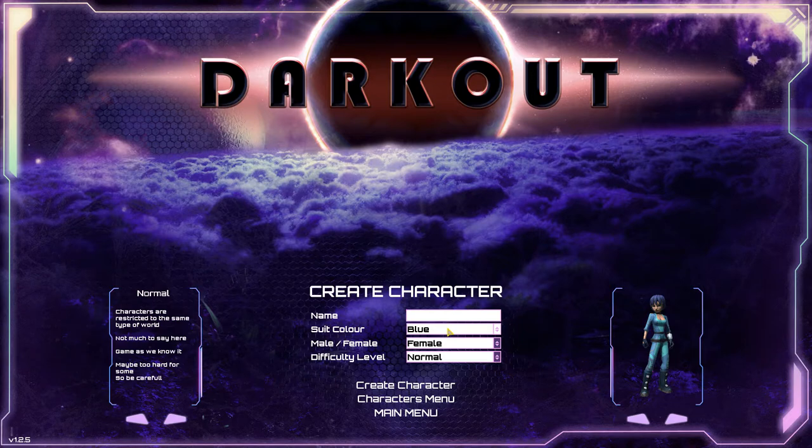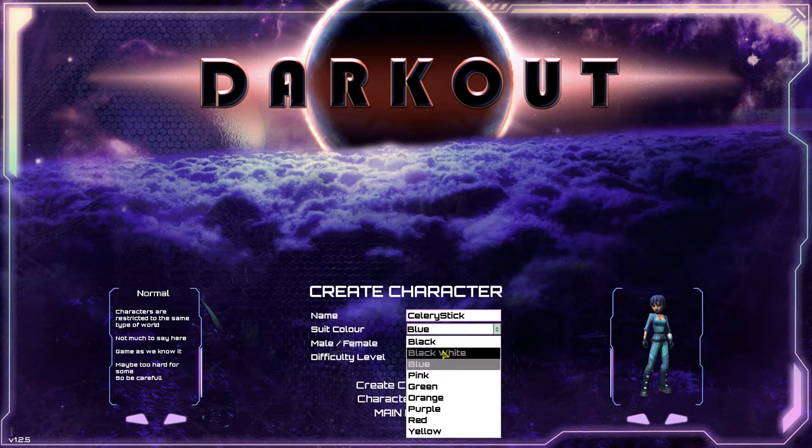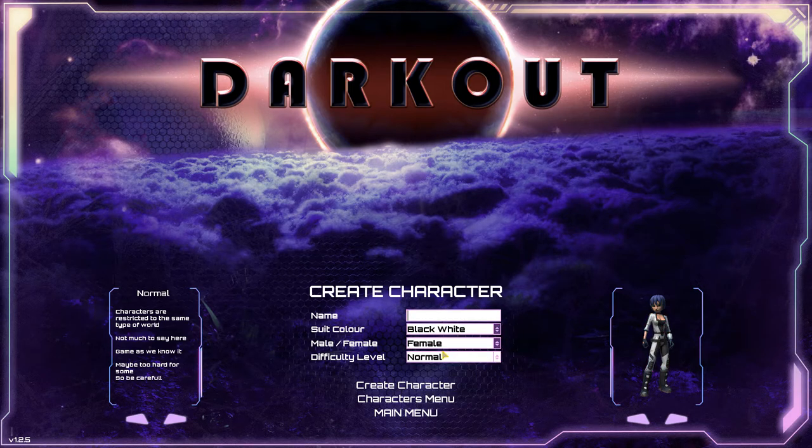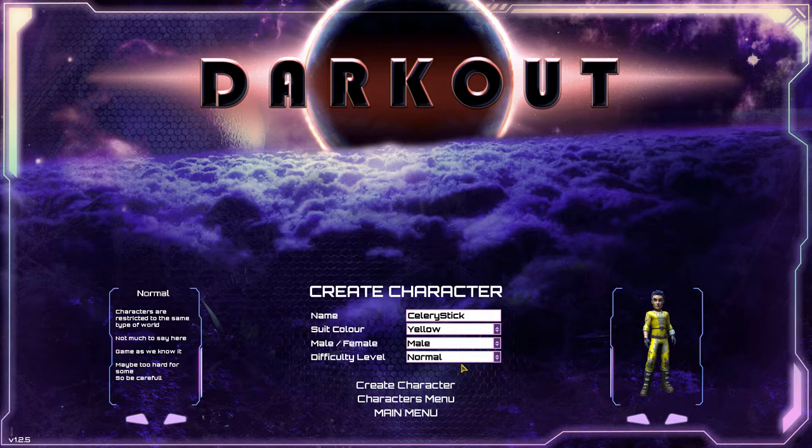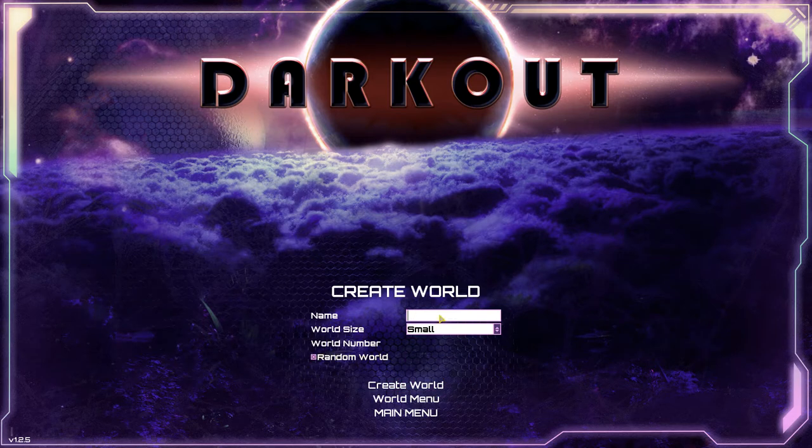Let's check out our character. We're gonna go — okay, can't type 'Celery' — Celery Stick. Suit color: black. No female character, we're gonna go with a male character. Awesome hair — what's this one here? I really like that. What about green? Awesome. Difficulty level: Normal. That's pretty cool. Let's do that. Create world — how about 'Awesomer YOLO'? World size: Medium. Okay, create world.